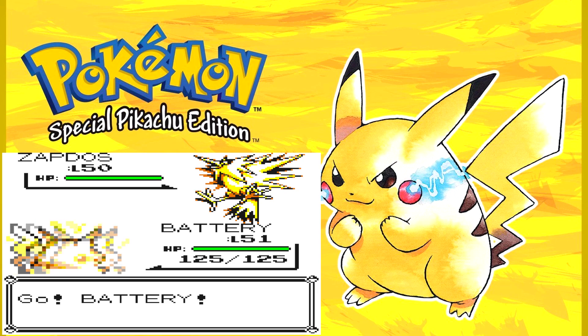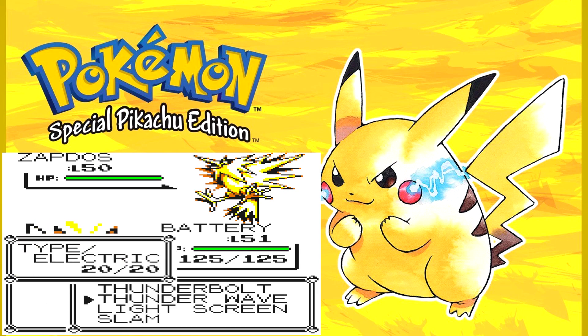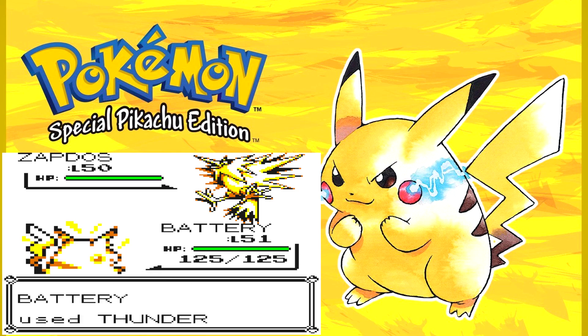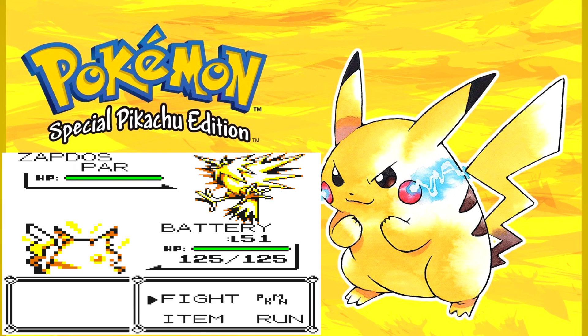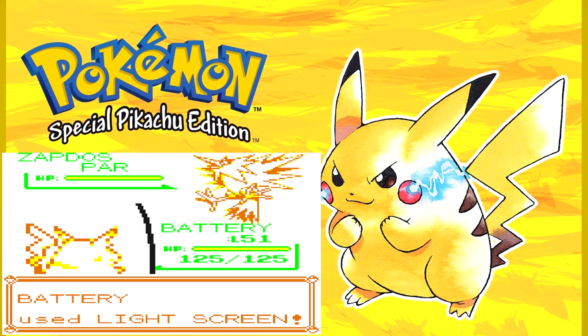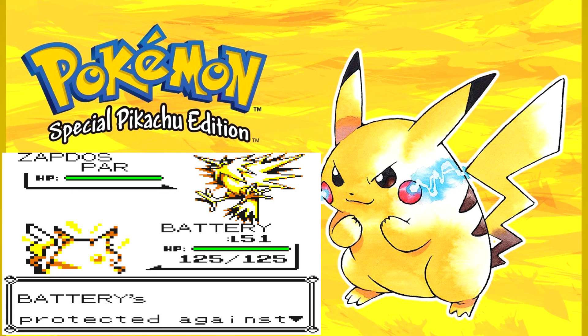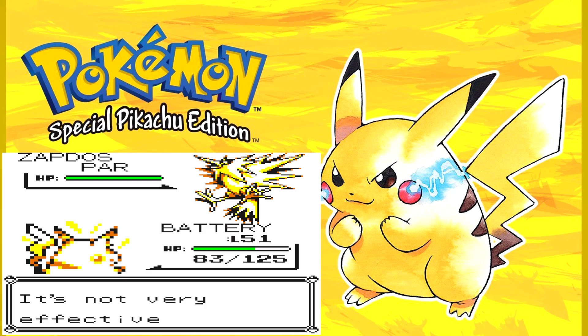Okay, we have Zapdos, an Electric Flying type Pokemon, so I am going to use Thunder Wave. You are paralyzed. I am going to be using Light Screen to protect myself from Special Attacks. Zapdos has really good Special. Wow, that is a crit.